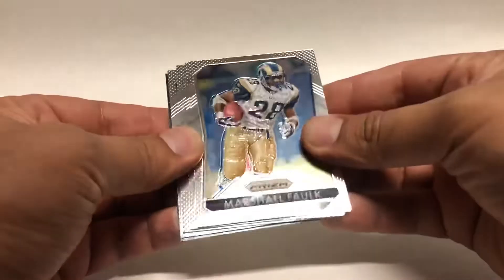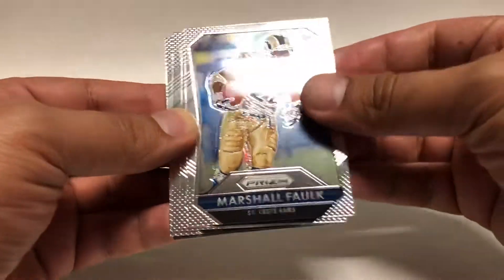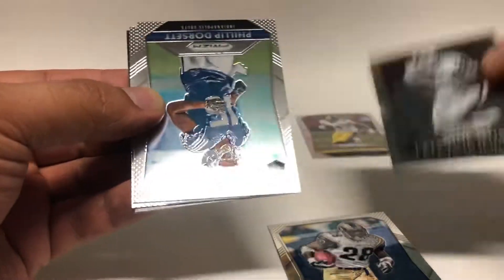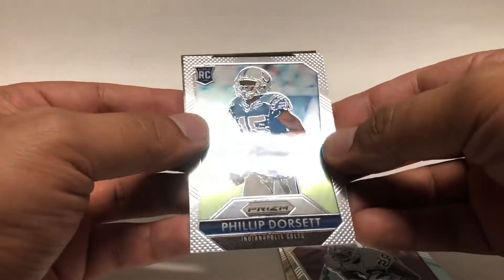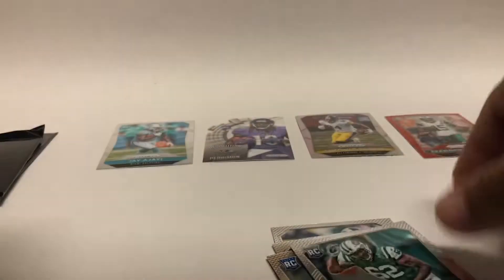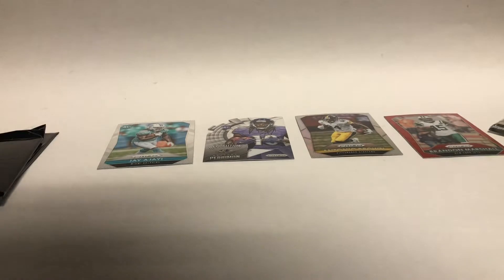And the last regular pack before we get to the red, white, and blue. I don't see any color. Marshall Falk. Latavius Murray. Phillip Dorsett rookie. And Leonard Williams rookie. That one kind of sucked — no color, nothing on that one.